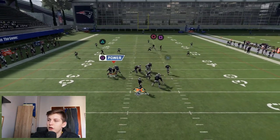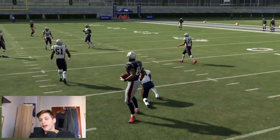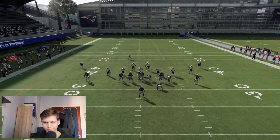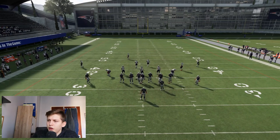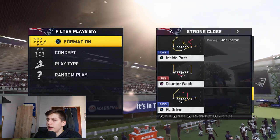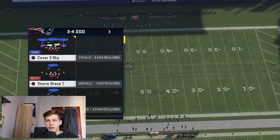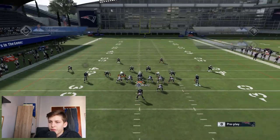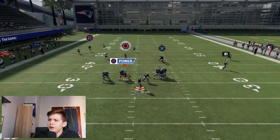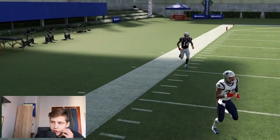Send the tight end out on his delay fade route and catch it for 10 yards really easily. As for Why Trail - that used to be able to beat cover 2 but I checked and it's patched. Don't do that one.